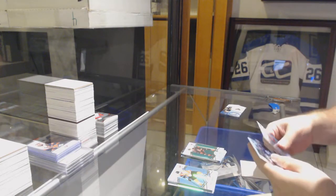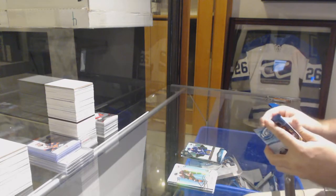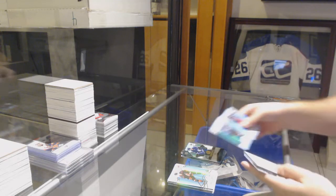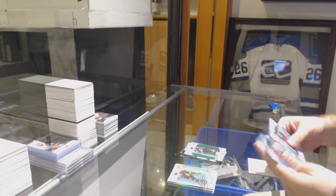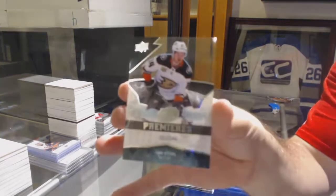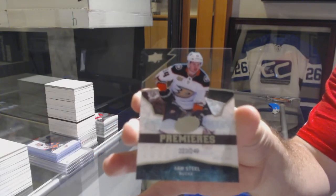Green of Dougie Hamilton for the Carolina Hurricanes. For the Winnipeg Jets, Mason Appleton. Green of Rontinen. And a .249 rookie, Sam Steele. There she goes.